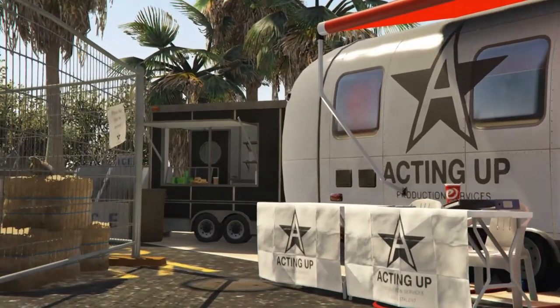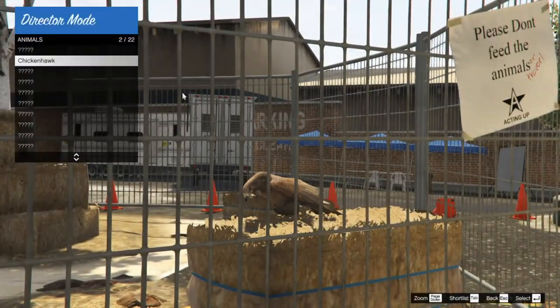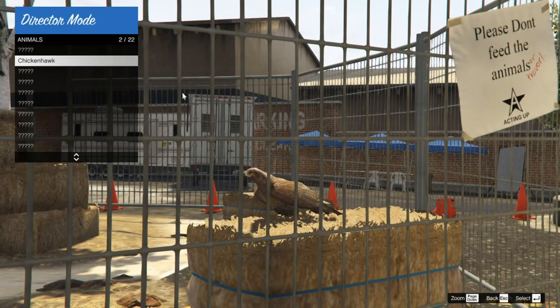Then go to animals and shortlist a bird. Make sure it's the chicken hawk — that's the easiest to use, so I just recommend using that.